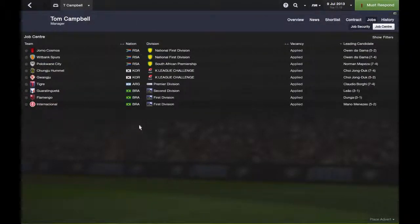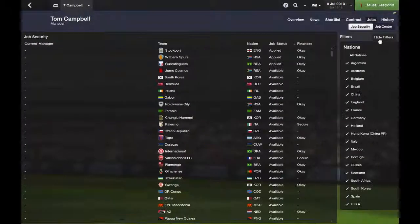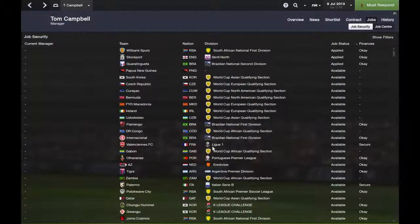Jobs obviously always pop up, so you keep looking and applying for all. You can also look at the job security section — these are positions around the world. Obviously we don't really want national teams, so you can filter those out. You can see their job security — for instance, there are clubs with managers under review. So I could go to Columbus if I wanted, because they're under review. I can declare interest in the job, and if they're interested they might offer me an interview.